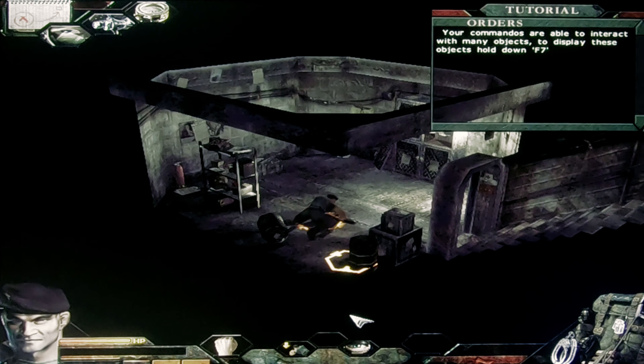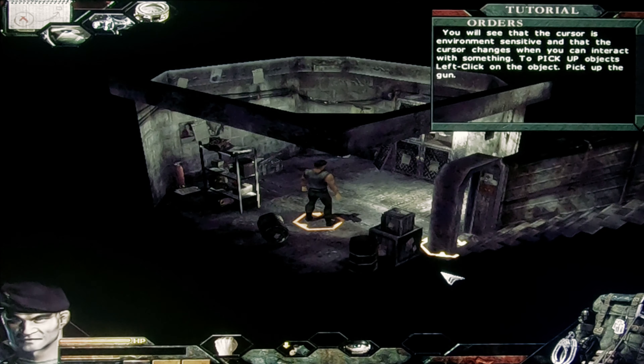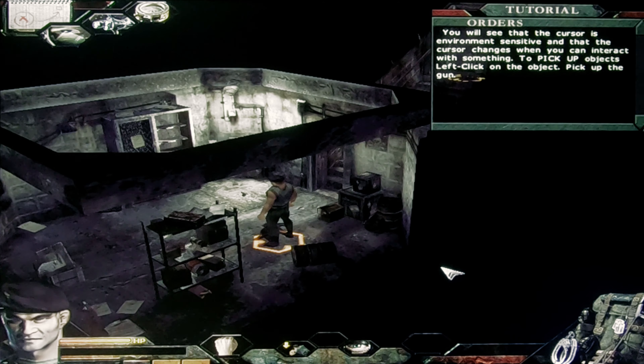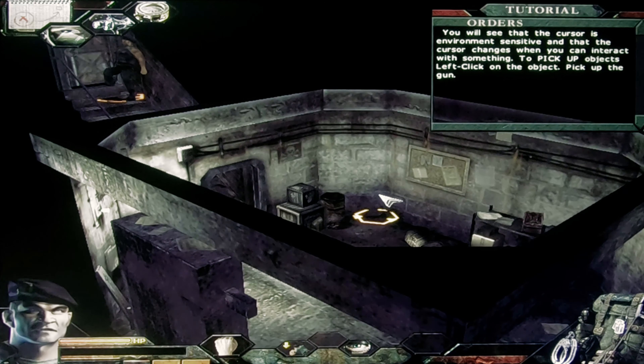Your commandos are able to interact with many objects. To display these objects, hold down F7. You will see that the cursor changes when you can interact with something. To pick up objects, left-click on the object. Pick up the gun.